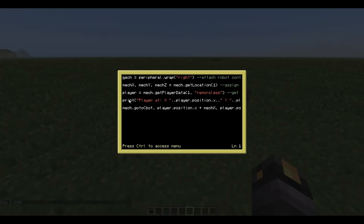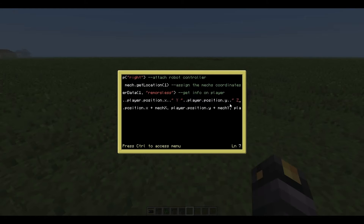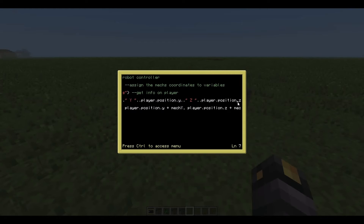Here's another function: getPlayerData. We assign the variable 'player' to mech.getPlayerData. Then we can print where the player is by accessing player.position.x — this is not something you usually see in ComputerCraft. This returns the player's position at the time of scanning. Similarly, player.position.y and player.position.z give you the other coordinates.